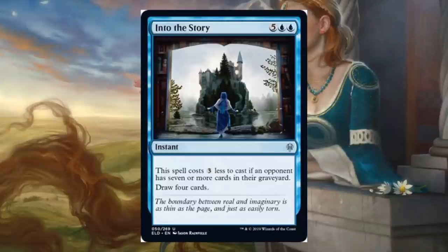Into the Story — this is fantastic instant speed card draw. It looks expensive at first: 2 blue and 5. However, this spell costs 3 less to cast if an opponent has 7 or more cards in their graveyard, and you're drawing 4 cards off this thing. In Limited, if your opponent has 7 things in their graveyard — very likely in most games of Draft or Sealed — wonderful: 5 casting cost instant giving you 4 cards, restocking your hand. For Standard, I think it does see standard play. Eventually your opponent is going to get to the point where there's stuff in their graveyard. I think we will see this in control decks, and it's also going to be a good Brawl and Commander draw card.